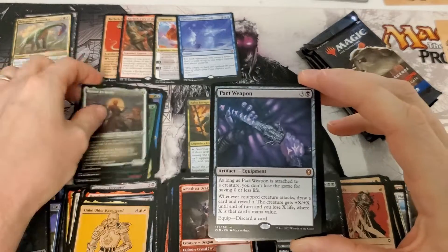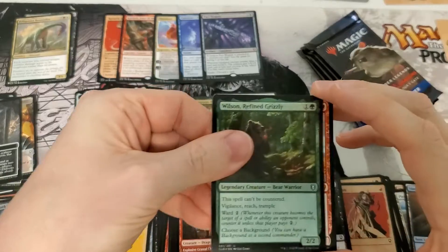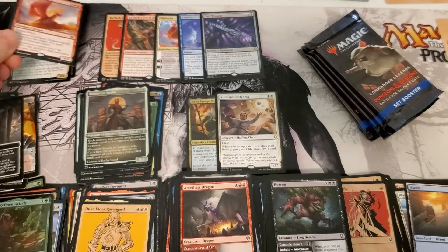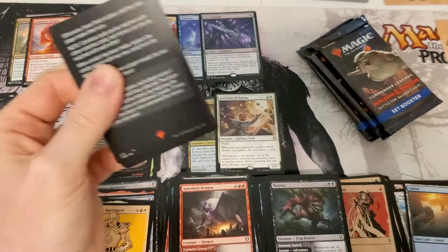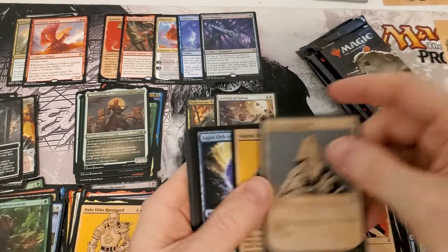Uncommon okay, mythic number five — still not worth anything. Foil Wilson — there we go! A card worth some money, I think around twenty-five dollars. Thank god, this is getting bad. If we hadn't hit that we'd be in bad shape. It was a sweet picture of El Mister.